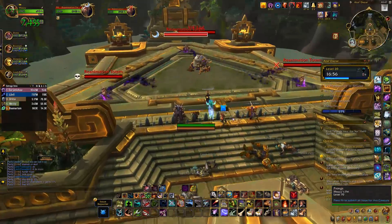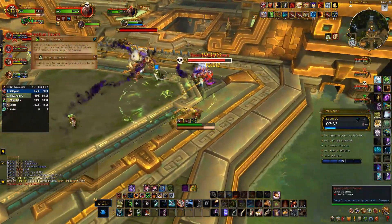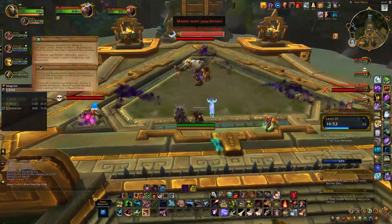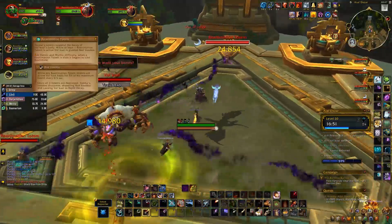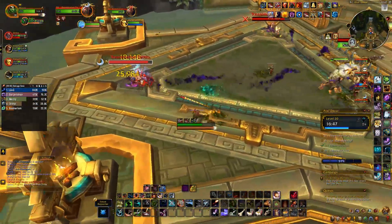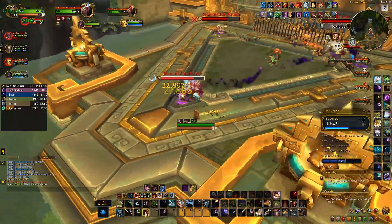Next is Volcaal, and it is a two-phase encounter. In both phases, interrupt Noxious Stench to prevent the disease from stacking too high. In phase 1, kill the three reanimation totems at the same time to get rid of them. The boss will keep healing until they're killed. Assign one DPS per totem and finish them at roughly the same time, otherwise the totems will regenerate.